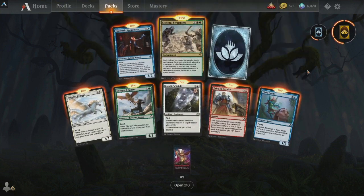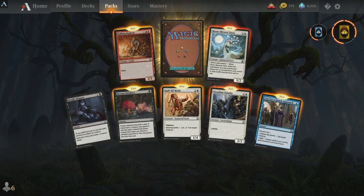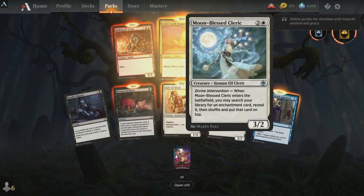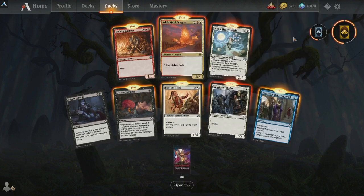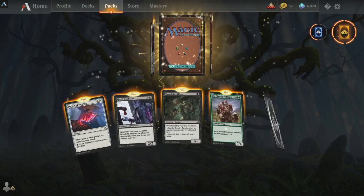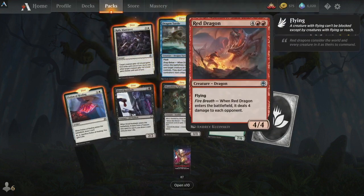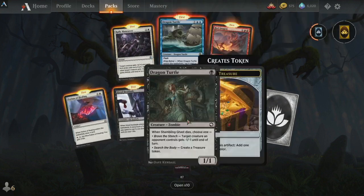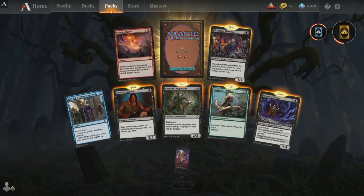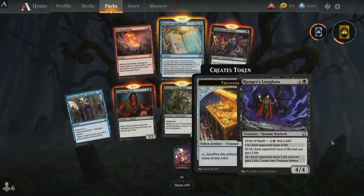Skeleton Swarming — we'll take it. Selesnya lifegain, let's do singletons for right now. Adult Gold Dragon — very good, I'm a fan of that. Red Dragon, Dragon Turtle — I don't think I'm ever going to use that. Gray Raven, hey thank you for stopping by. Another Burning Hands, Skullport Merchant, Wizard Spellbook — very nice.